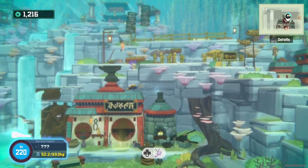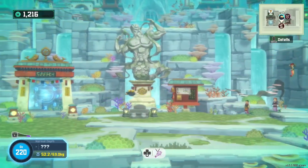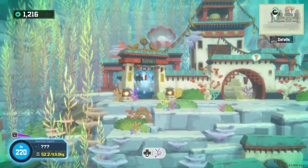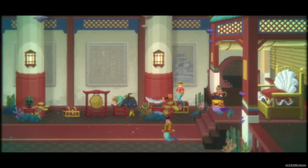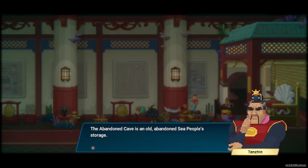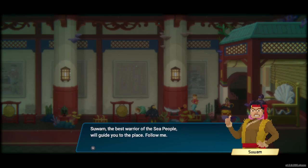If you know the technique for the shark tooth minigame, you can easily get 500 ping per day. We have no other quests, so let's start the main quest. The abandoned cave is an old abandoned sea people storage — the glacier passage key is in the place. Suwon will guide you. Godspeed!